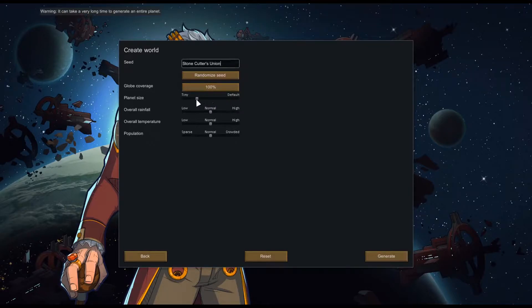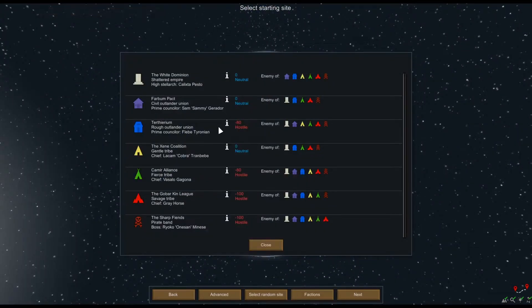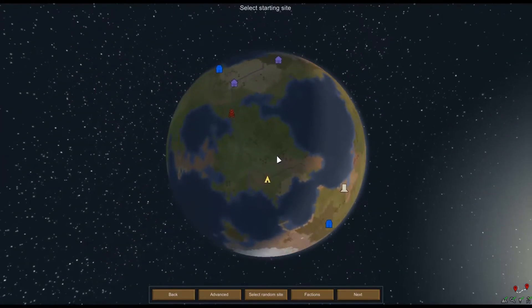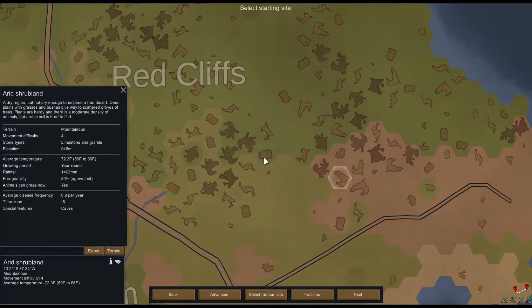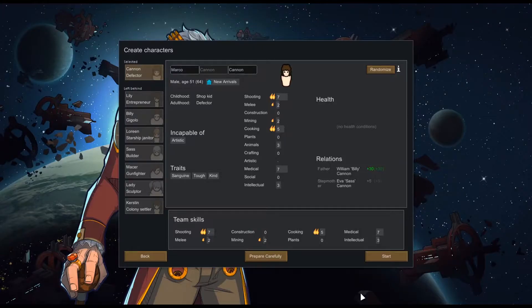Global coverage is 100%, planet size is tiny — a little bit above tiny. We've got our world, and by the looks of it we care about the yellow, purple, and the friendly guy the Pillar. I kind of want to be on a map with a mountainous terrain due to the stone, because of what we're planning to do.